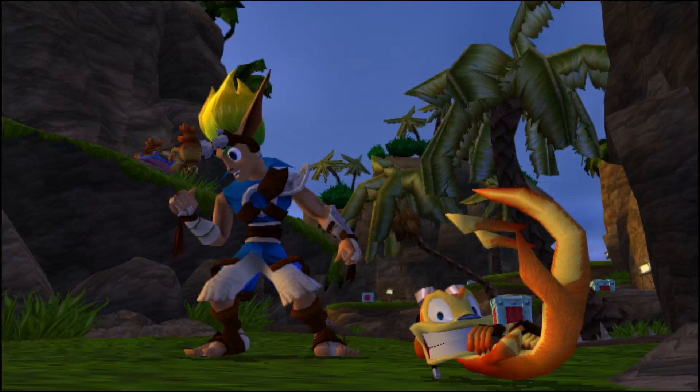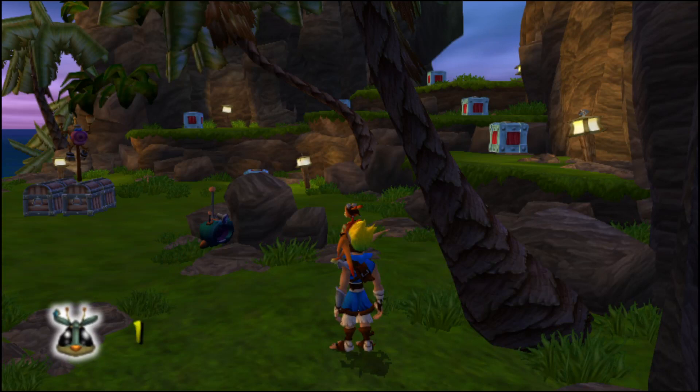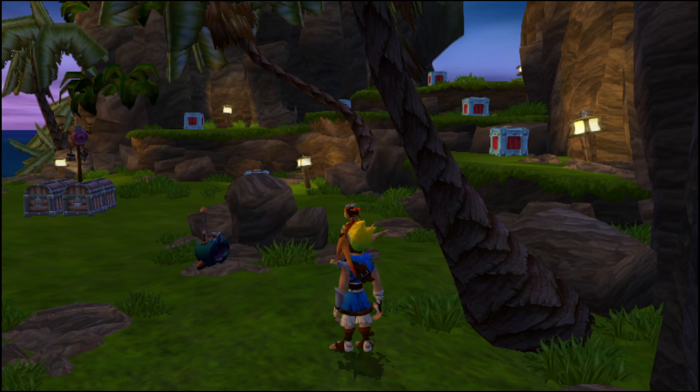Sometimes you'll want to hit things with a greater force. To break one of these boxes, you should jump in the air and then dive down onto it, hands first.